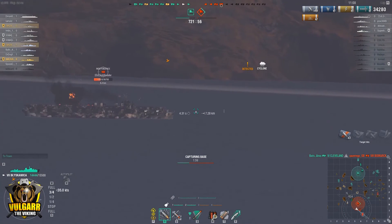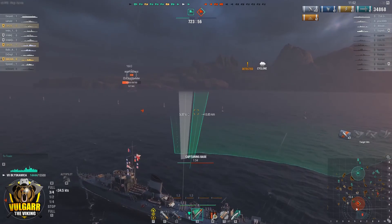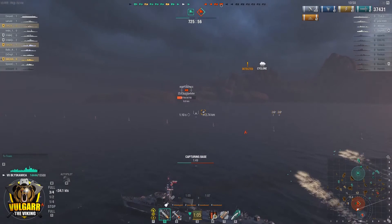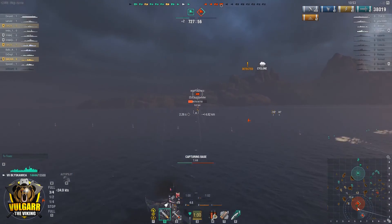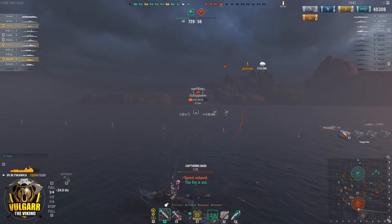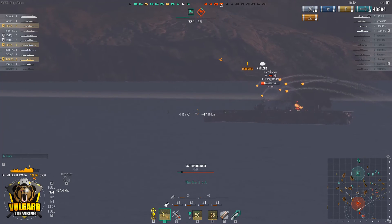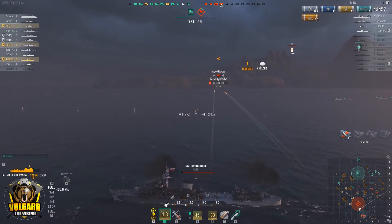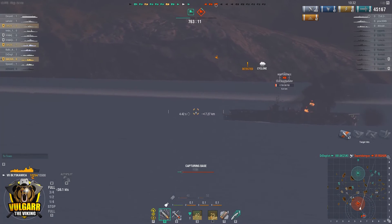The variables are changing - he's picking up speed but I'm also getting closer since I'm much faster. So I'm keeping roughly the same lead on him: even though he's speeding up, I'm closing the distance, which means I don't need to lead him as much. I put some torps out to corral him - not really expecting them to hit. These continuous fires are just whittling him down.